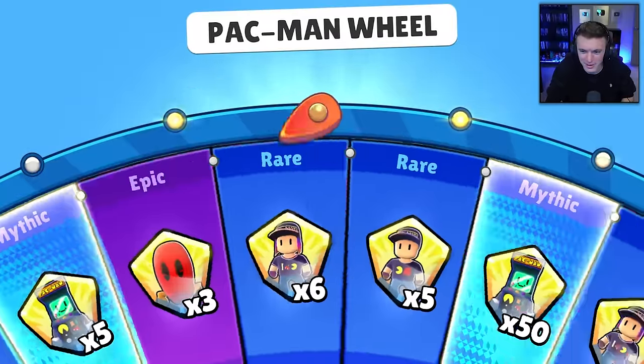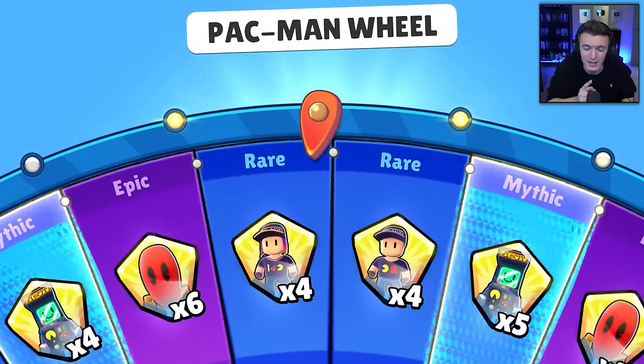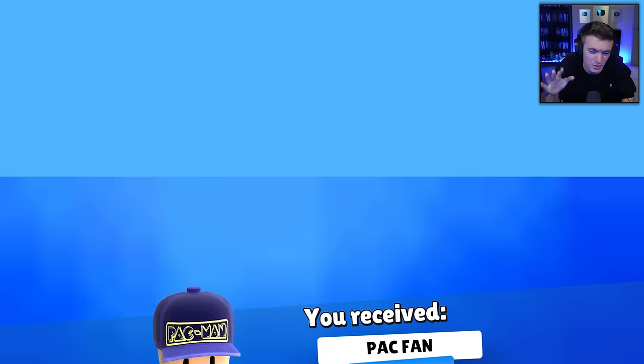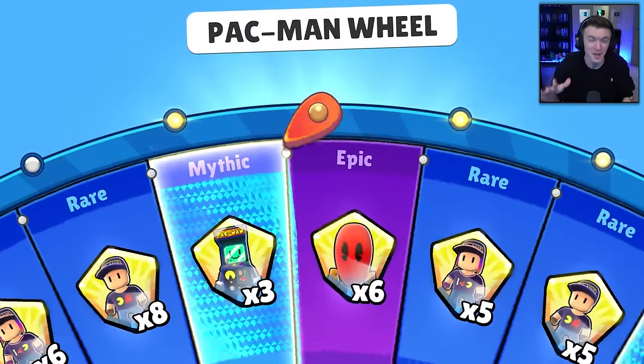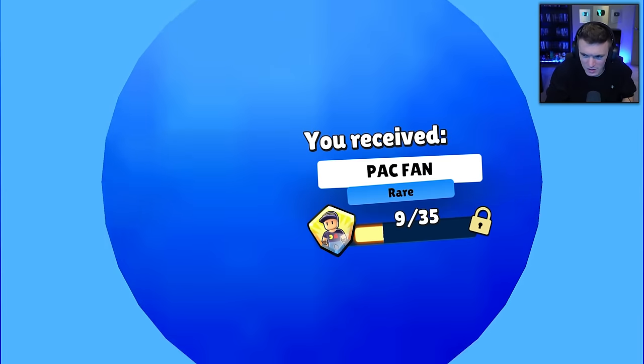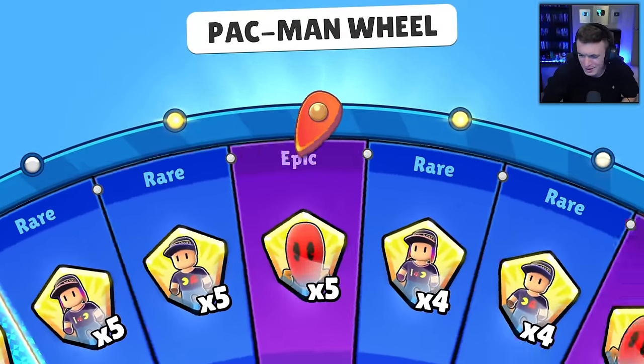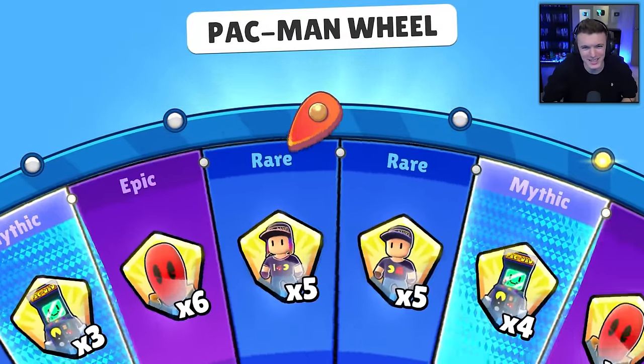Blinky — here we go. We got Blinky in this wheel, and then we have Pinky somewhere else. I'm going to showcase how to get Pinky for free in a future video, so stay tuned for that. If you want to watch that video, subscribe to the channel. We're also going to be opening up StumbleBox in another video, buying their skins — like we do a lot of stuff here.